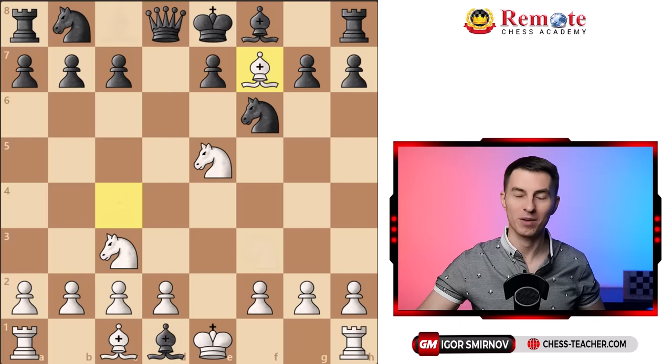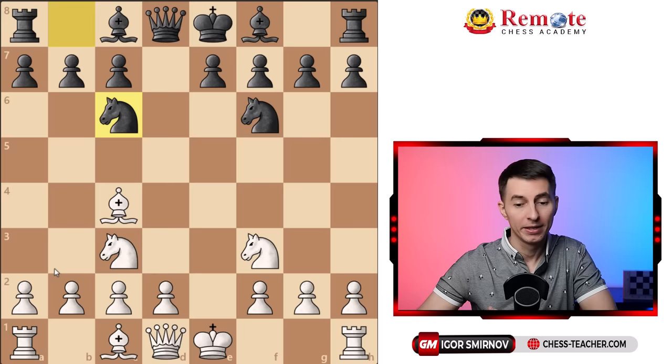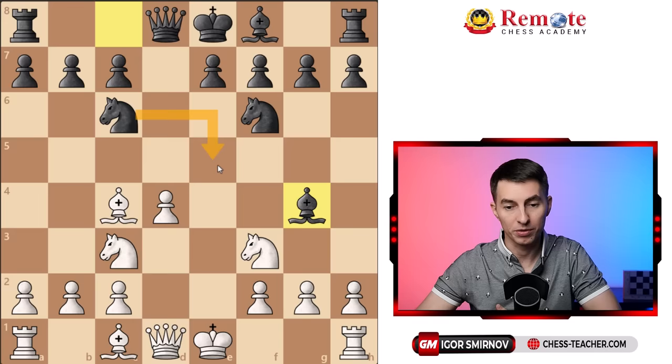Since we know that bishop g4 backfires really badly for black, sometimes they may just develop their knight instead. Then you push the pawn to d4, which creates a threat of the pawn going forward to d5. But for now your opponent is still feeling pretty optimistic — they're going to play bishop g4 right here, since their knight is controlling that square, so the bishop takes f7 tactic is not an option anymore.